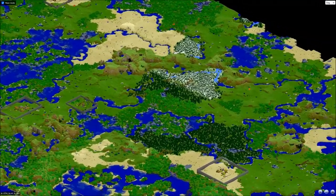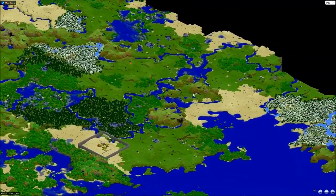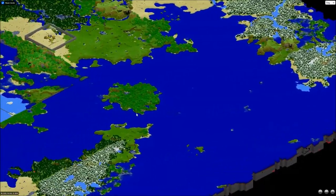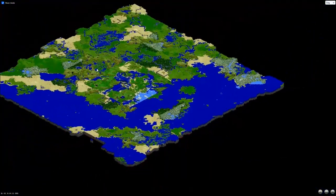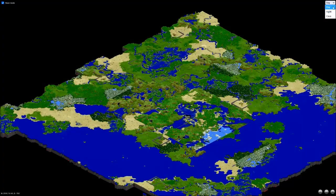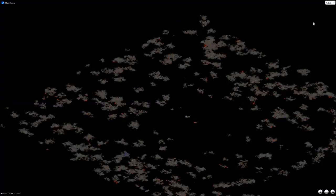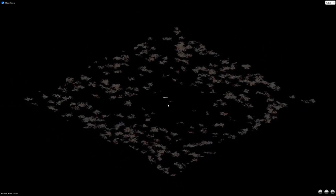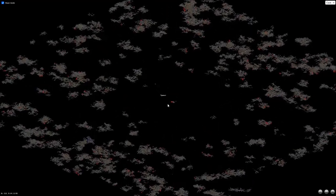You can see more of my one-chunk markings. Chunks are 16 by 16 blocks, and Minecraft generates a chunk at a time. Let's take a little bit of a look at the cave view, and we can see a bunch of mineshafts.